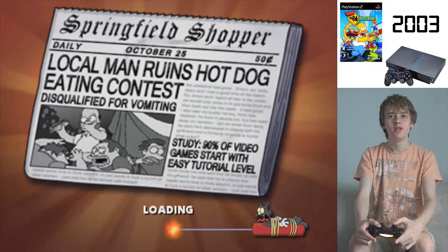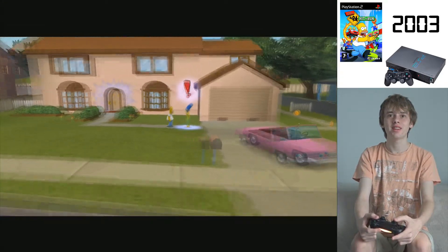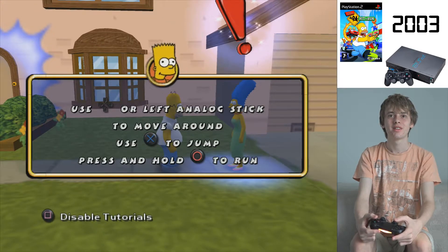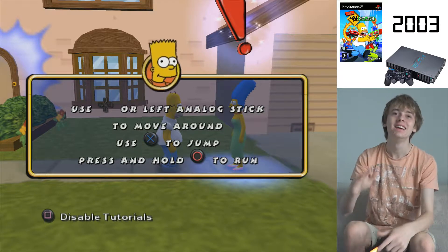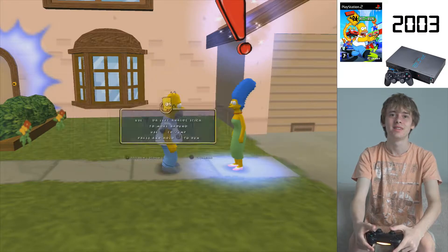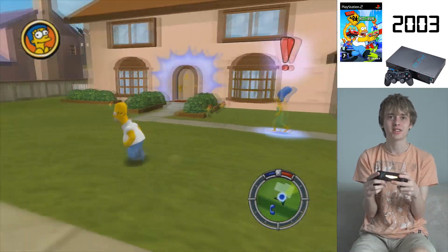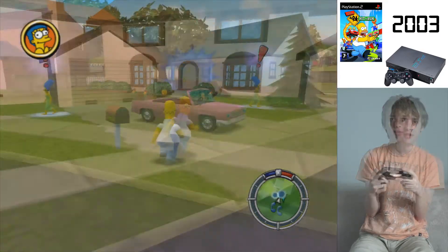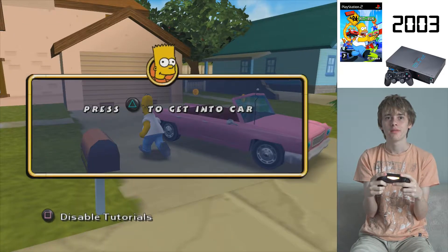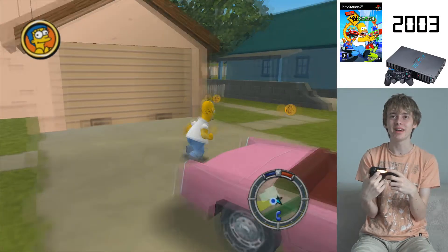Alright, 90% of video games start with easy tutorial levels. Player one - Homer. 'Use a directional button or left analog stick to move around - this is called walking. Press the X button to jump and hold down the circle button to run.' Very condescending, this game right now. 'Talk to Marge.' Now, just before we talk to Marge, I want to have a little look around. There's the famous Simpsons house right in front of us, with the word Simpson on the mailbox. These tutorials are a little bit annoying, to be honest, but they're helpful I guess.